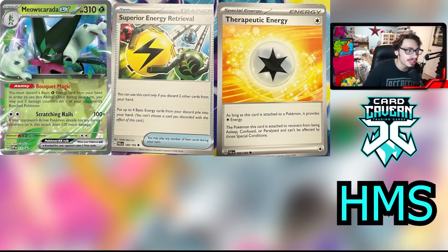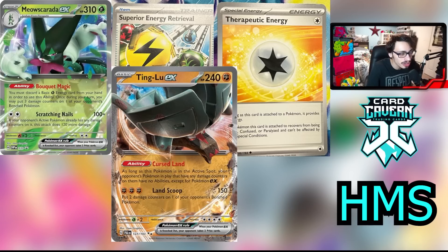I also wanted to mention Therapeutic Energy. This card is pretty good and might be inventing its own new archetype with Snorlax Lugia — as long as it is attached to a Pokémon, it recovers from being asleep, confused, or paralyzed, and it cannot be affected by those conditions. So you can put this on your Snorlax with Thumping Snore and it can't be put to sleep. That's why Snorlax Lugia is potentially a brand new archetype and could be its own thing because of Therapeutic Energy. I don't think it is the best special energy in the set, but it is pretty good with Snorlax, and there's also Wigglytuff which can play it.